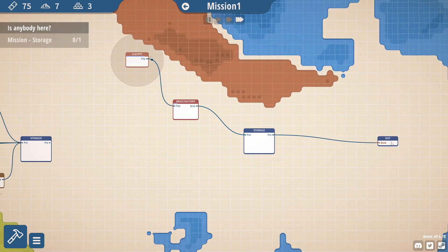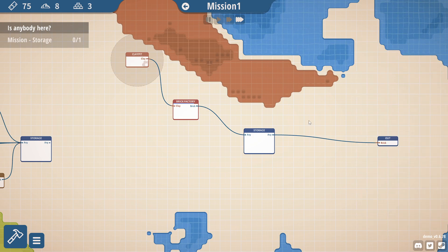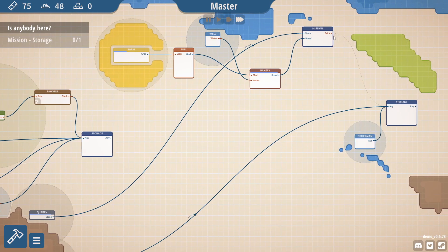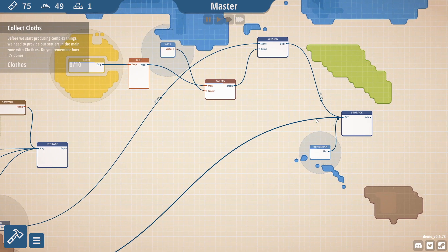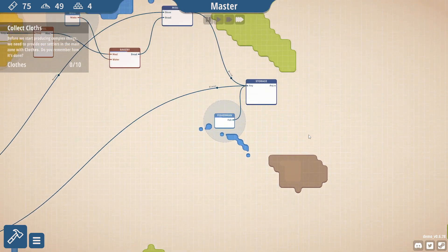Mission storage. Output of brick. Brick — and now, of course, you need to go get the output connected. Brick to here. So now we have bricks in the main area. Slowly but surely growing from resources we don't have, even though there's literally clay here. But if we can specialise little areas, that would be great.